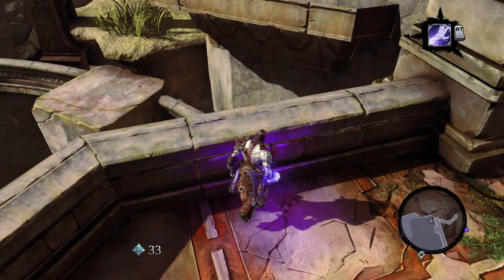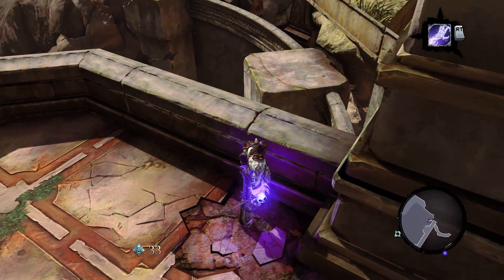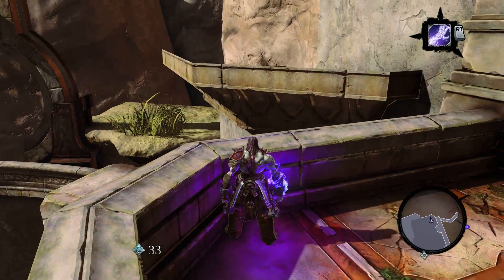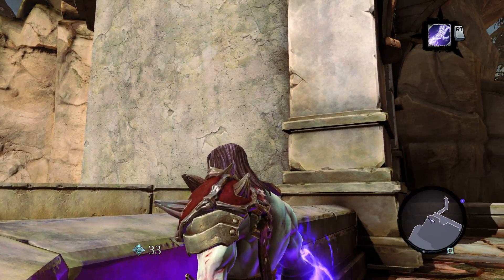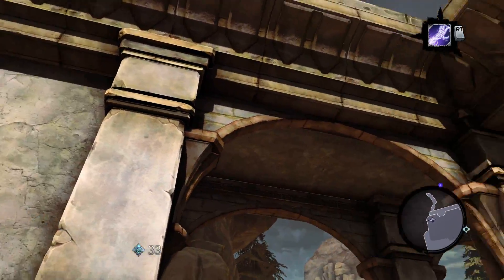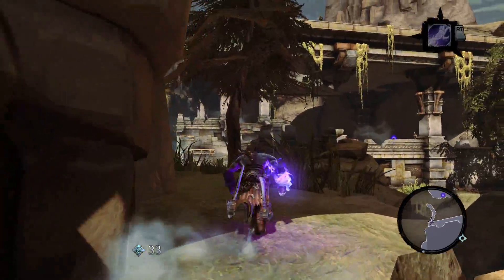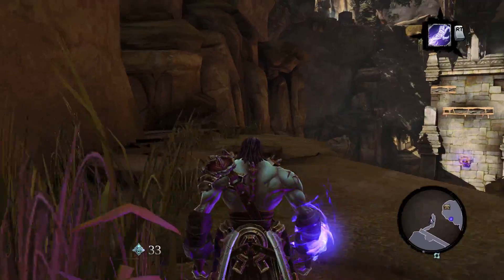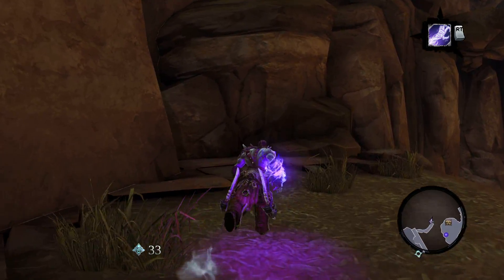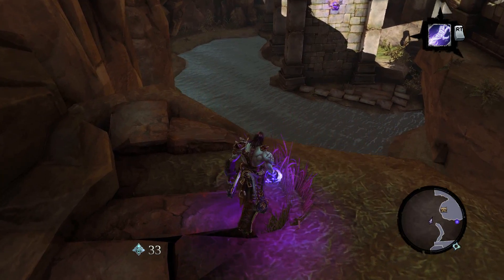You see that? If I didn't see that it wasn't animated — something should be there first of all, like a rock or something blocking it so that it doesn't look like you can jump over there. And it should be animated differently so it doesn't look so enticing. Nothing here.